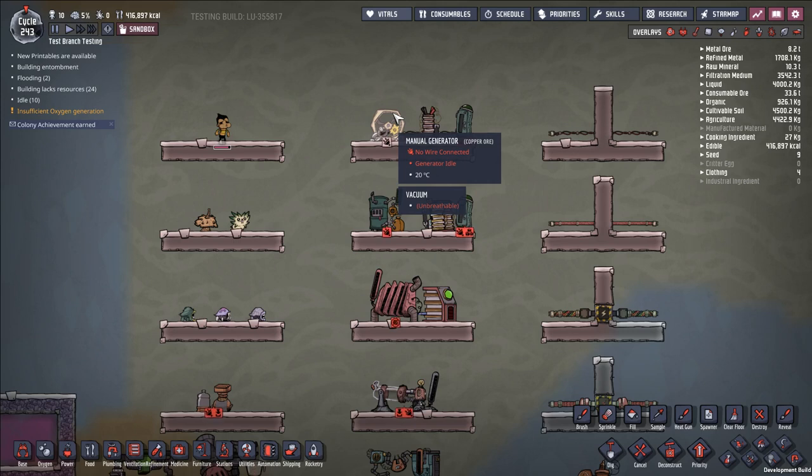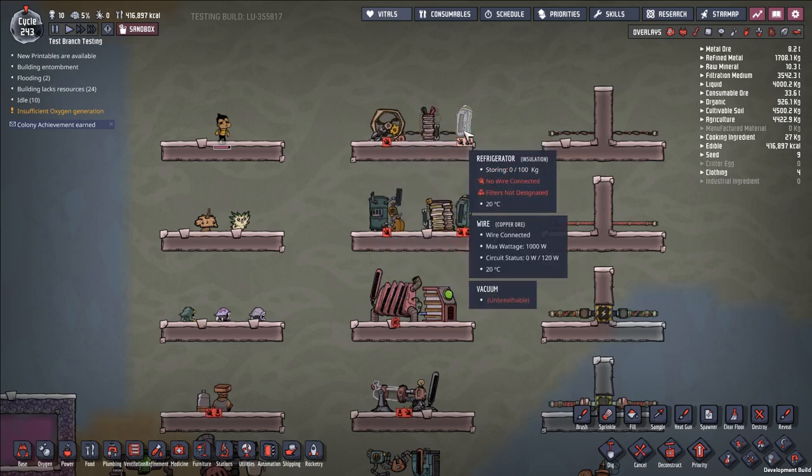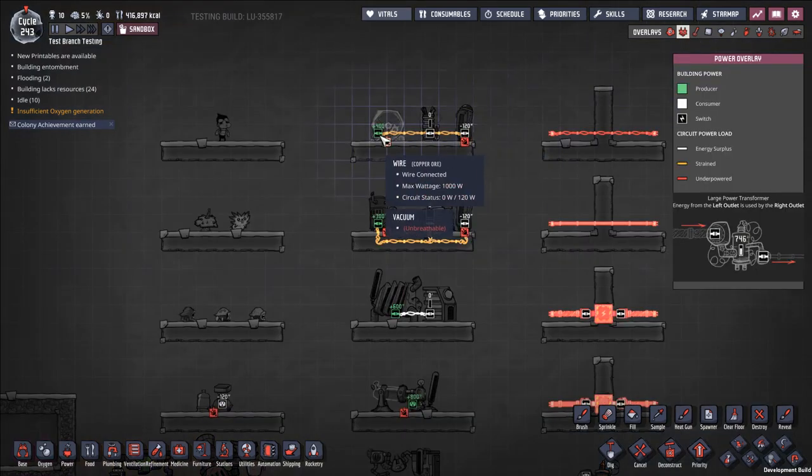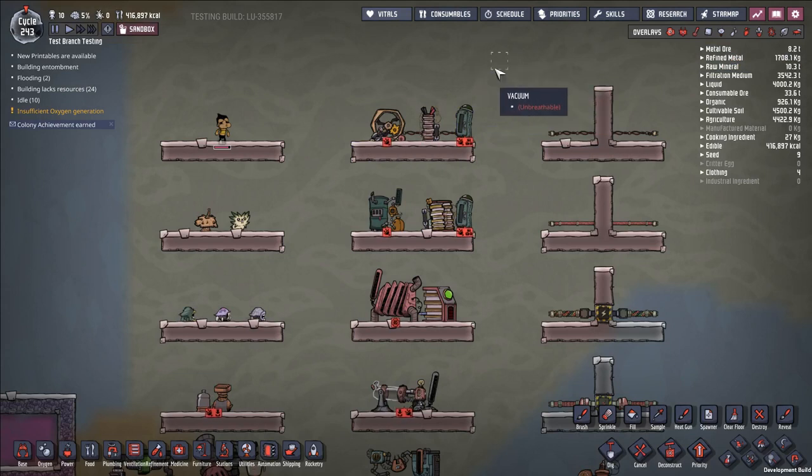The manual generator is pretty efficient in the early game — 400 watts of power for a duplicant running on it. 400 watts is sufficient to power usually three buildings; research stations and a lot of early game stuff only take 120 watts. The way you want to build almost all power systems is to have your generator connected to a battery, and then that battery connected to whatever your power consumers are — here I've slapped down a refrigerator as an example.